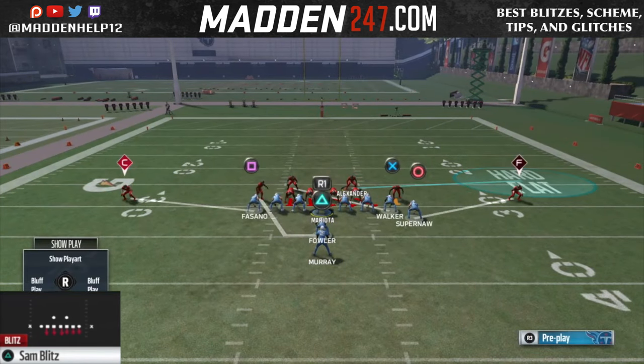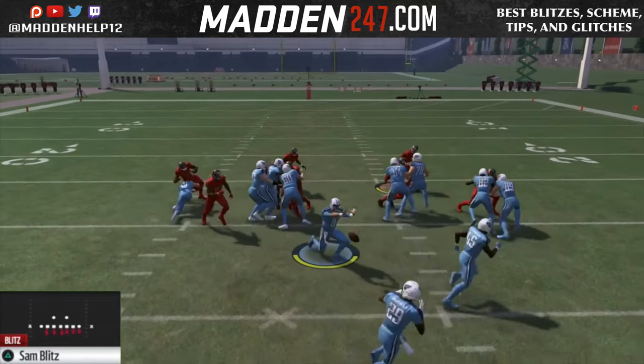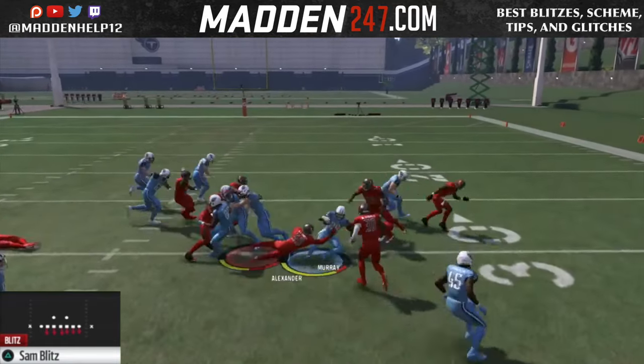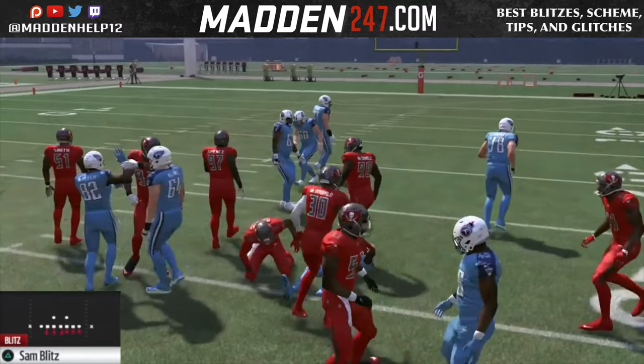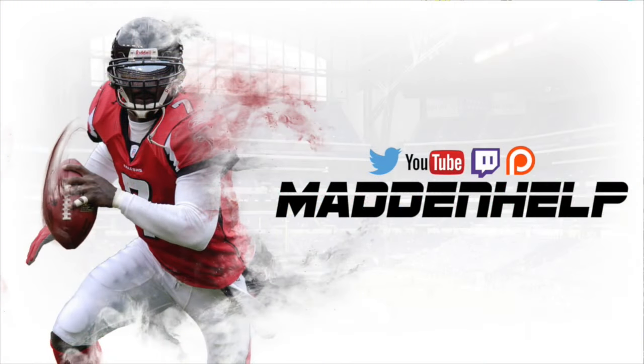This is the best goal line defense I have found this year. It stops all the best runs, and you have everyone locked up across the board in man if they try a play action. Personnel is key: put your biggest guys at defensive tackle and nose guard, possibly a quicker defensive tackle at the left-of-screen DT, and then sub in fast, big-hitting safeties at corners just in case they try to bounce it outside so you can lay the hit stick on them.